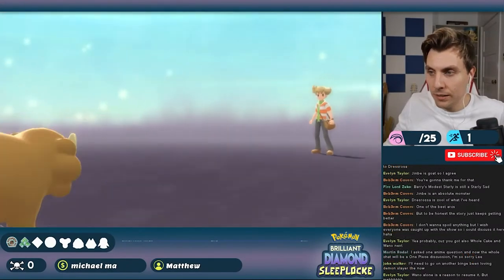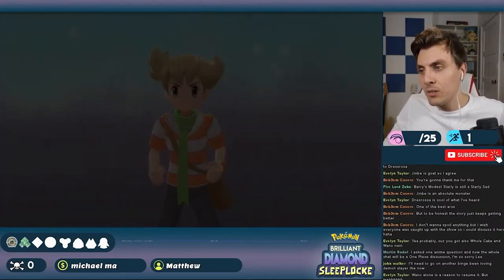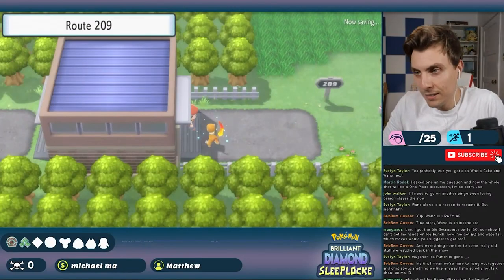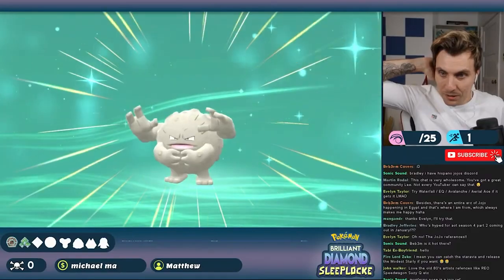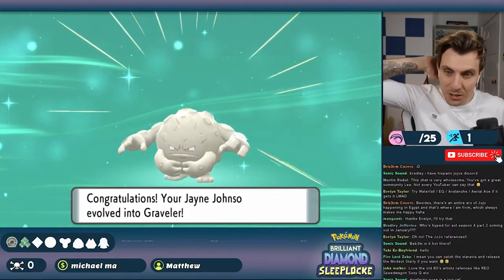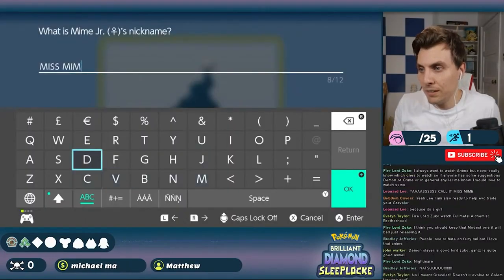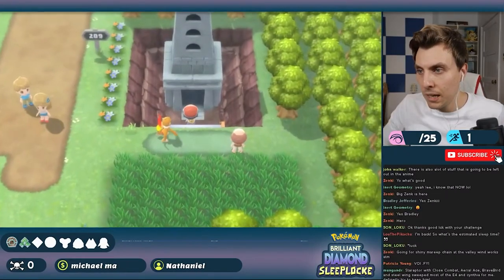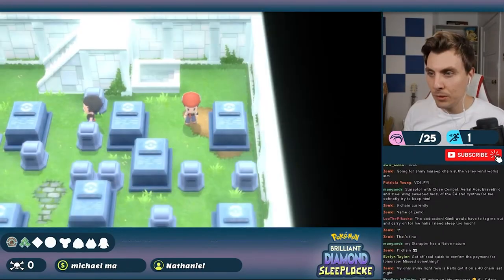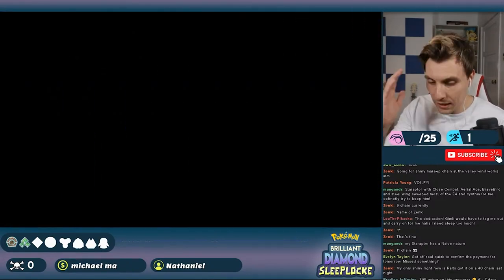With that revelation out of the way, we bumped into Barry for another battle — easy win — and headed out onto Route 209, where our Geodude evolved into Graveler. Mime Jr. was our Route 209 encounter, which we caught and nicknamed Miss Mime, adding it to our party in place of Skorupi. We made our way into the Lost Tower, battled all the trainers to the top, and on the way caught a Gastly which we named Rick Gastly.